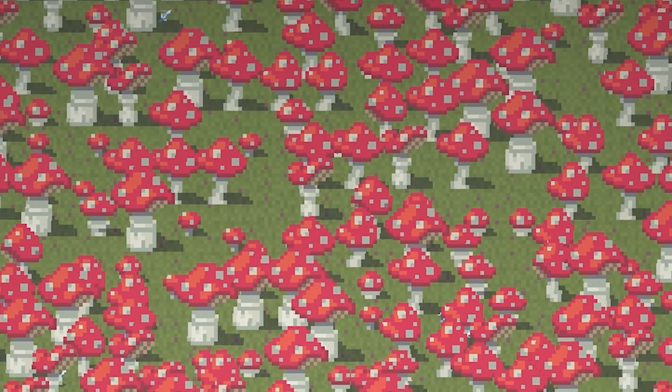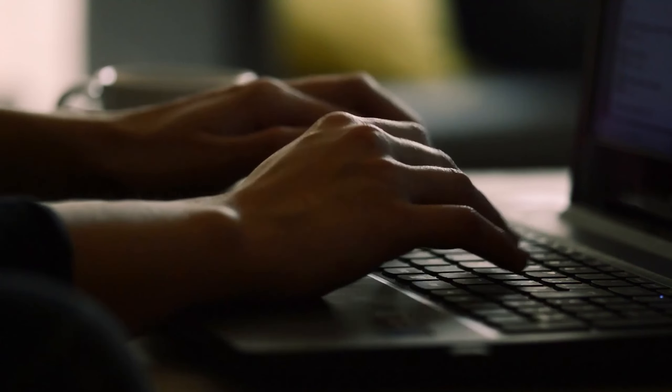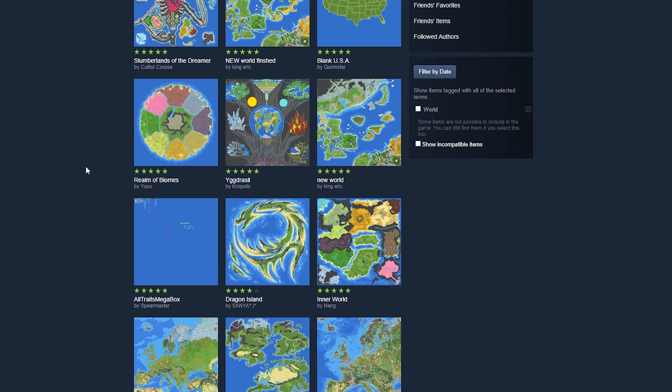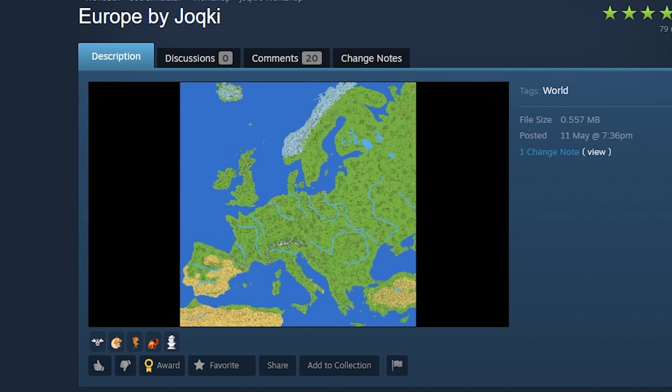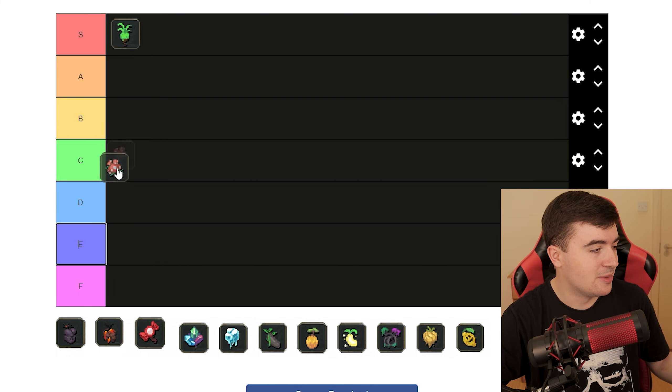This is where things turn to quite the opposite. The mushroom biome. Somehow, I have never created a world which came with this biome. I have never even considered using this biome when working on any of my maps. When I was writing the script for this video, I had to go into the game to check how the biome looked so I could properly rate it. It's not the worst biome on the list, but by far the most forgettable one. I'll have to put it in C.